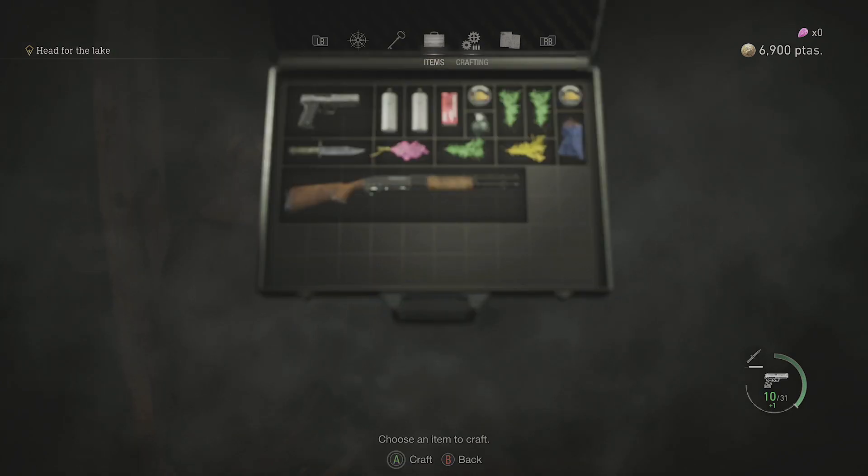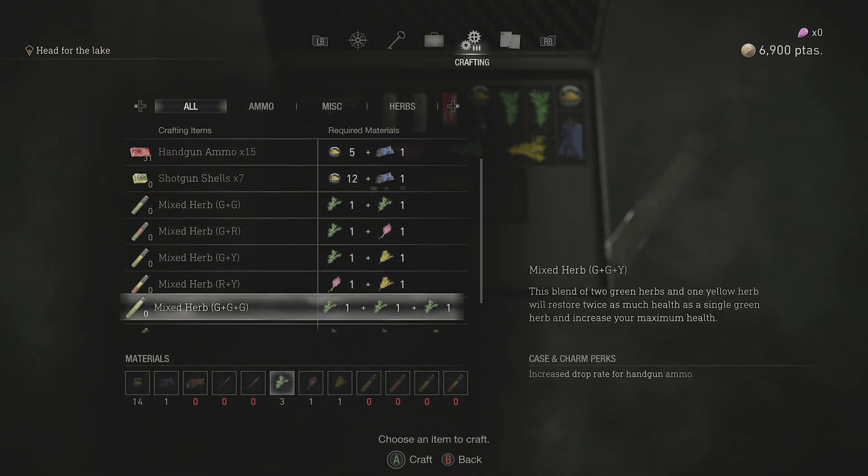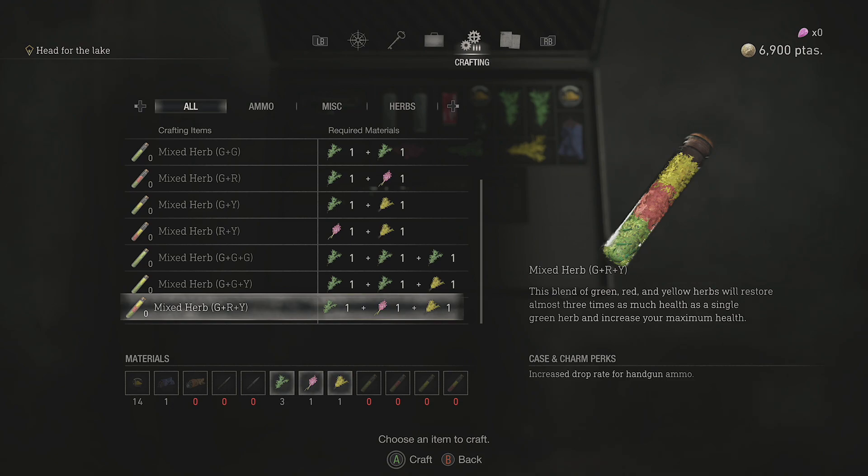Either way, once you have these three things, all we need to do is go over to the crafting menu, come on down to this mixed herb G-R-Y, and as you can see in the tooltip there, blend this green herb — and herbs will restore three times as much health and increase your maximum health.